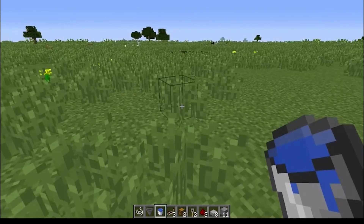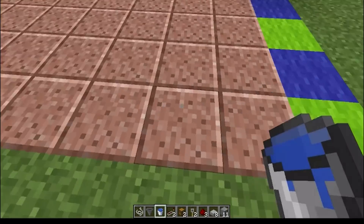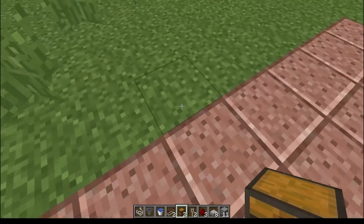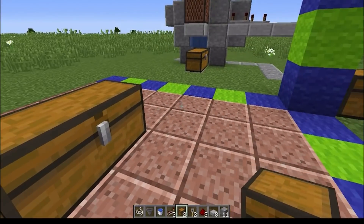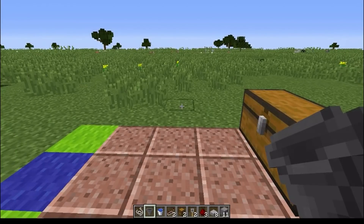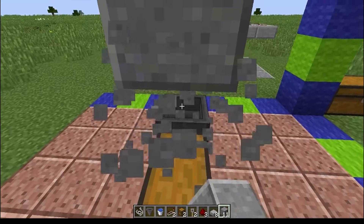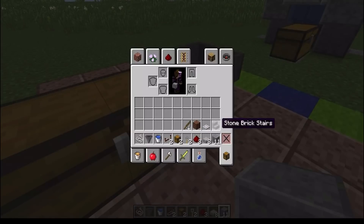Right now, to start off with, you're going to need a 4x7 area just like this right here. What you're going to do is basically put your 2 chests like this, put your hopper on the side of it, and then up here, or above your chest, you want to put a block right up here so you can go down and grab your almighty stair.